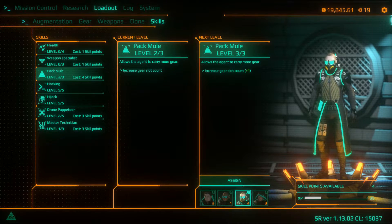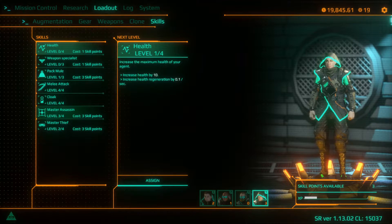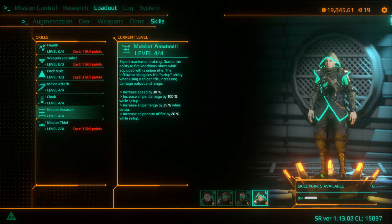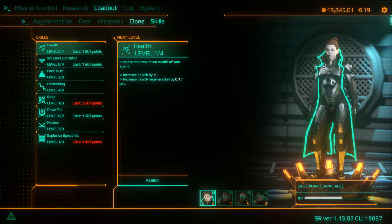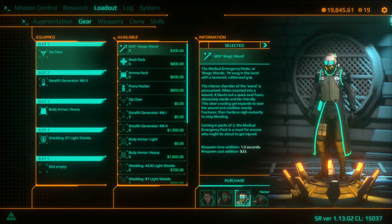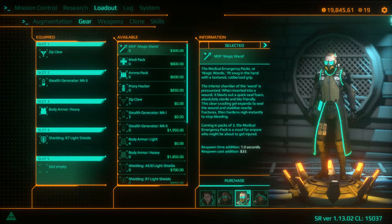We've got some skill points to spend. I go for Packed Mule for the hacker, and that gives him the maximum amount of items he can carry, which is five. And Master Assassin - finish that skill off as well, because that will make the infiltrator even faster. I don't think I spend anything else for anyone else.